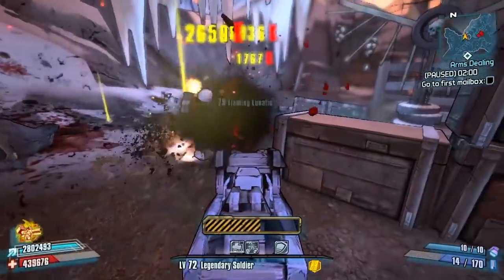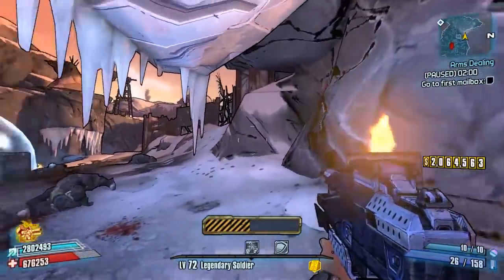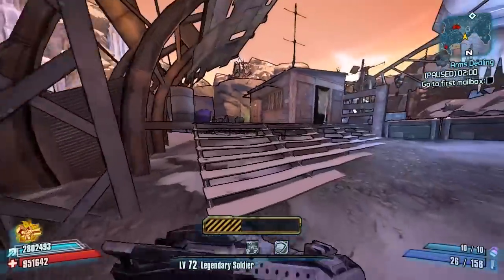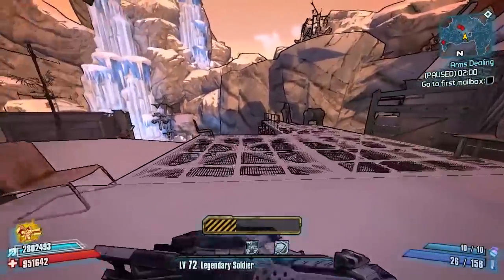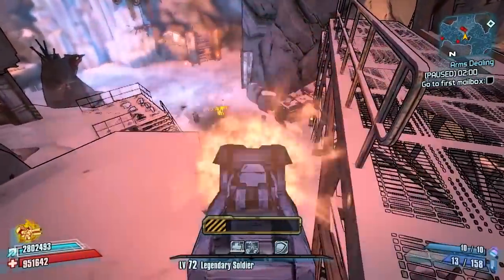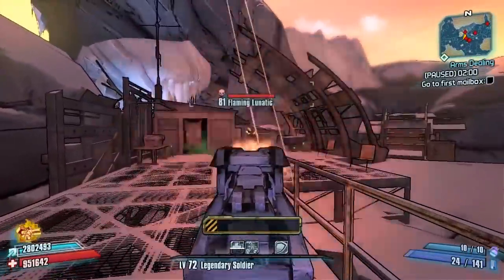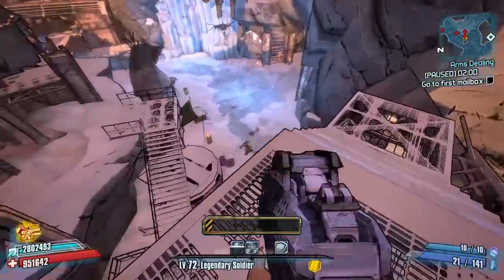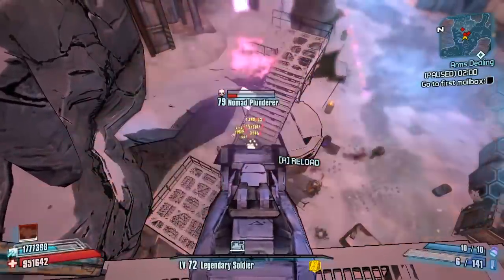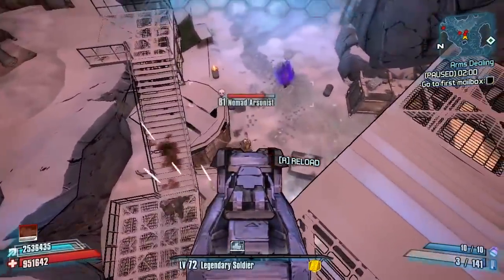Aim for those critical spots to really get the most out of it. I've also found that since it's explosive, aiming at the floor — at people's feet and things like that — is the best way to play it, especially for smaller enemies. For bigger enemies like Nomads and Goliaths with larger bodies, they get hit pretty well. But for smaller enemies like Lunatics, aim a bit lower so you can get the explosives going off on the floor and hurting them more effectively.